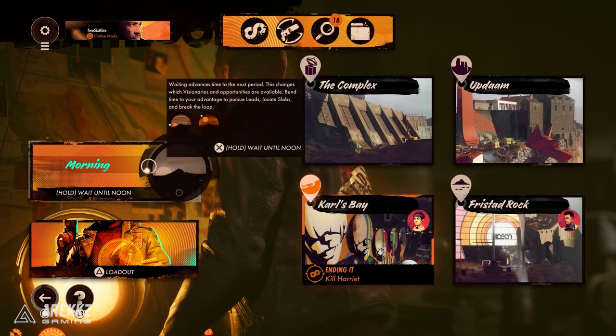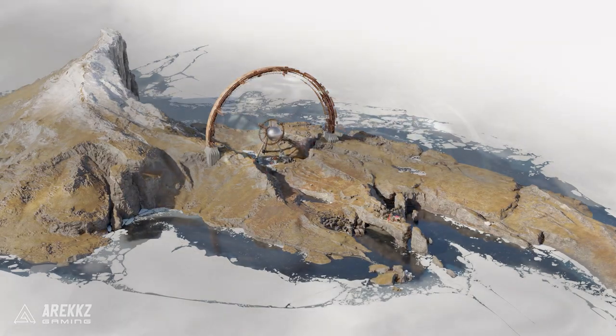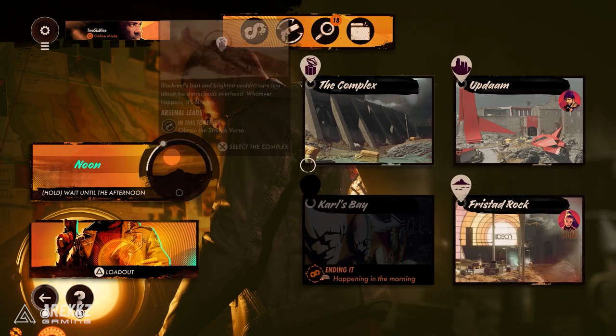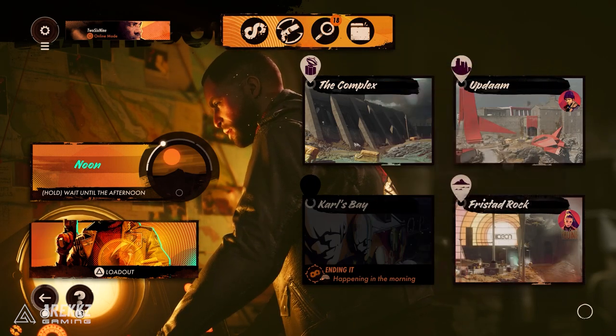We'll be going over to Freistad Rock, and we always use noon as the time of day. You can probably do this at other times, but this is always the way we've been doing this run. So set the time of day to noon, select Freistad Rock — and of course this is the location because you have the lead on Fiar.